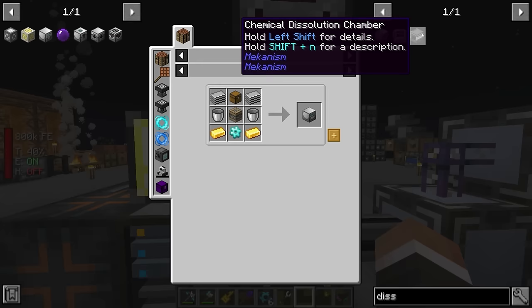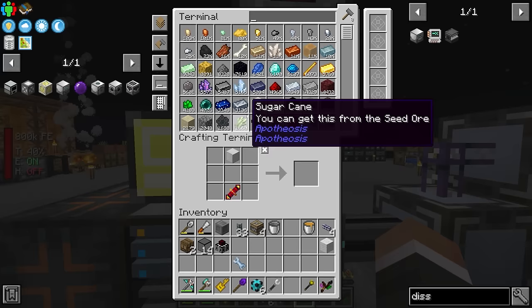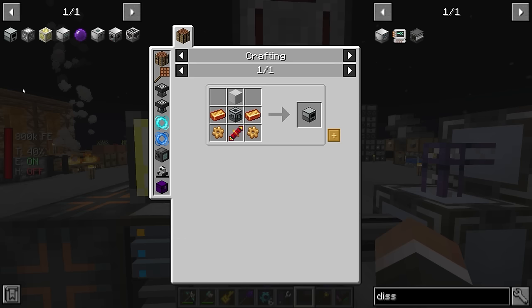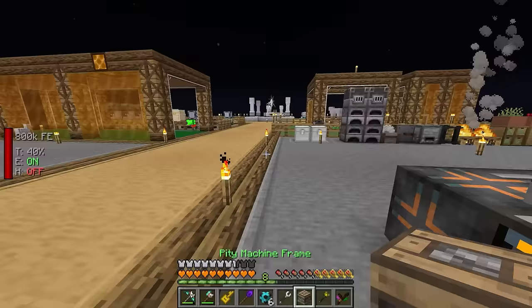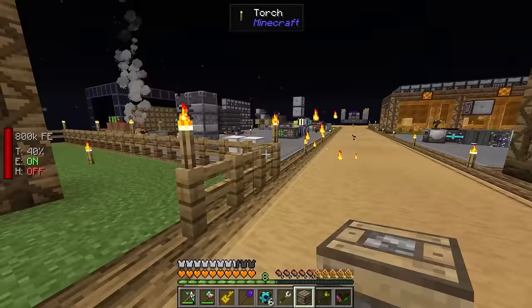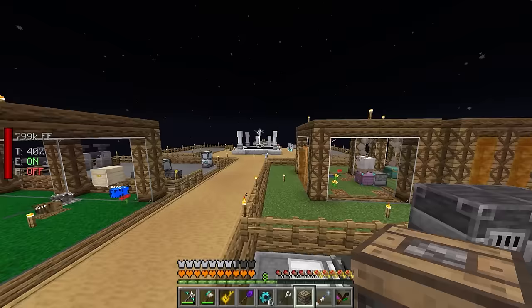I think one quick detour we could make here is into the multi-servo press. This is a machine from Thermal Expansion — fairly straightforward. We need two bronze, one redstone flux coil, two Constantan gears, and the standard machine frame. This is going to allow us to fairly easily craft gears such as the diamond gear without having to resort to using blazing blood every single time. And one of the big benefits is that it's going to be automatable as well.